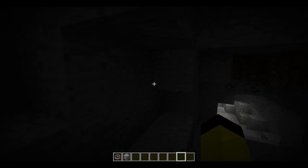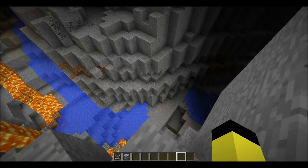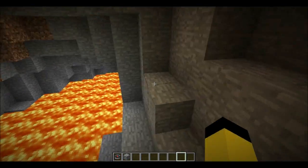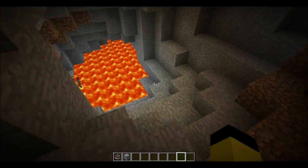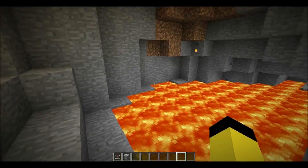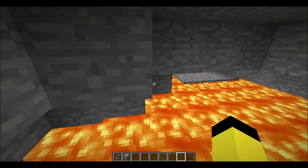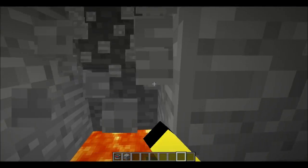Triple creeper explosion right there! The ravine goes very deep - so deep that you don't know what you can find. Checking the F3 debug screen, we're at Y=12 on the y-axis, so in theory you can find diamonds here.